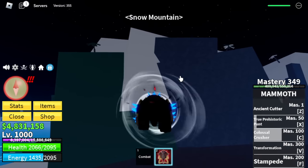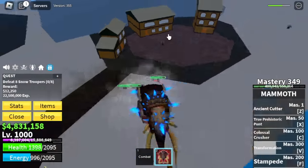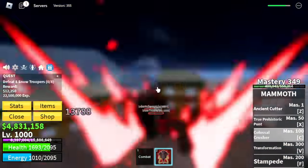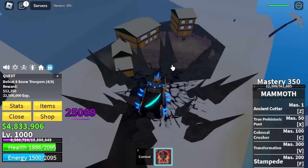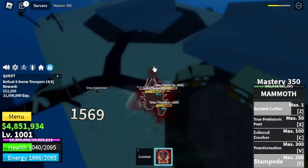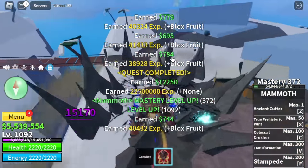The only mob we're going to defeat here is the Snow Troopers. You can also buy the Superhuman fight style in this area — make sure to have the requirements just in case you want it. They're not hard to defeat compared to other mobs here. They're so far apart and they can damage you even with Observation Haki — they can cancel it. There are no other good mobs to grind in the hot and cold area, so we're going to stay here.